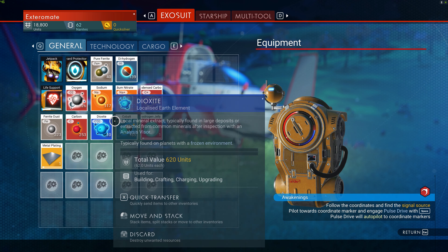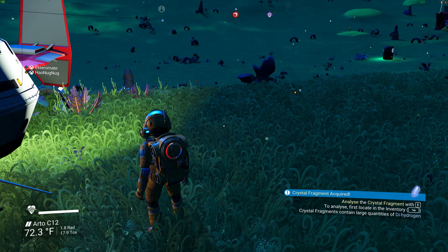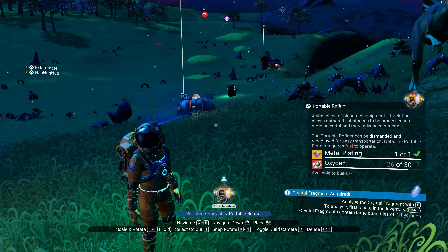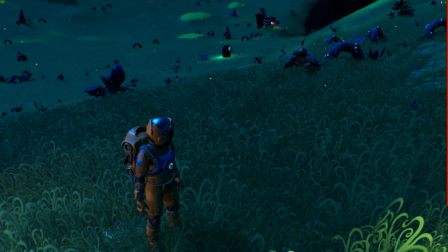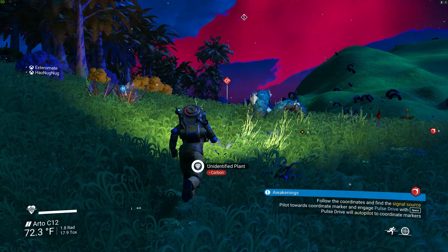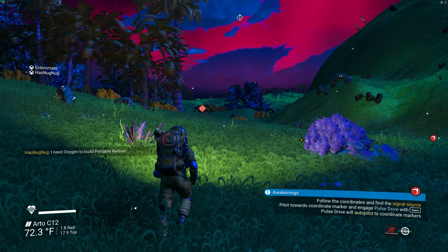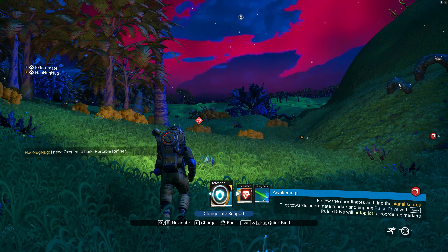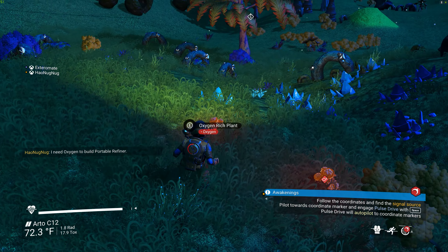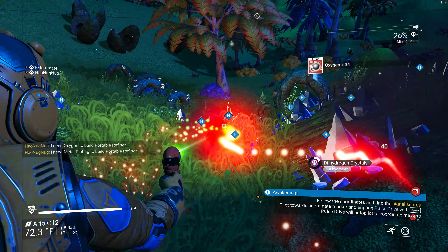I have dense carbon, metal plating, ferrite dust — I'll keep that. Sodium nitrate, I don't know if I need that. How do you create a machine? Press Z. Oh yeah, you're right! I need oxygen — my ship is full. I see some oxygen over there. Is the planet still trying to kill you? I don't know. There's the oxygen — why is it so far? Found two! Scan — whoa, crystals!